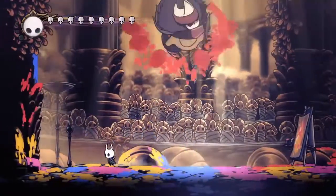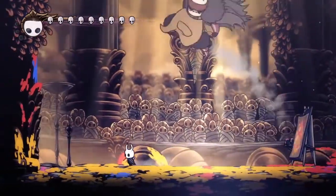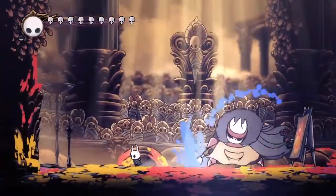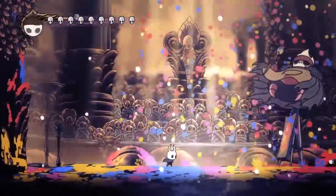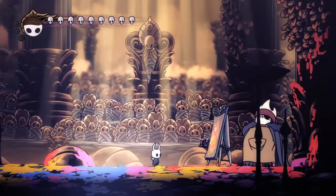A couple of things to watch out for: on the blue one he can go into two, so if you go in to punish after the blue one make sure to back up a little bit before he goes into a second attack because he can follow up with a second blue. One thing I do when I get space — if I'm near a wall, jump towards him, because if you jump towards him he has a tendency to jump back and stay away, and that's a good way to get space.